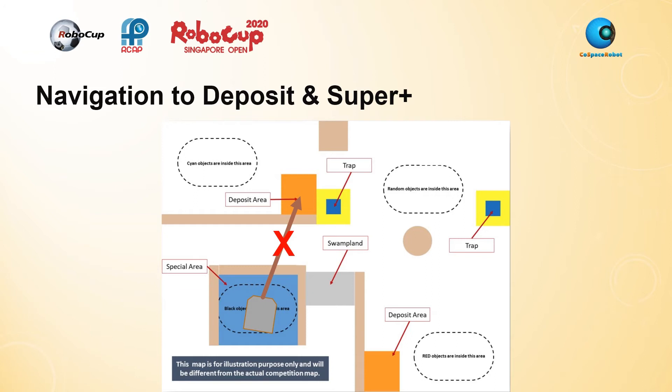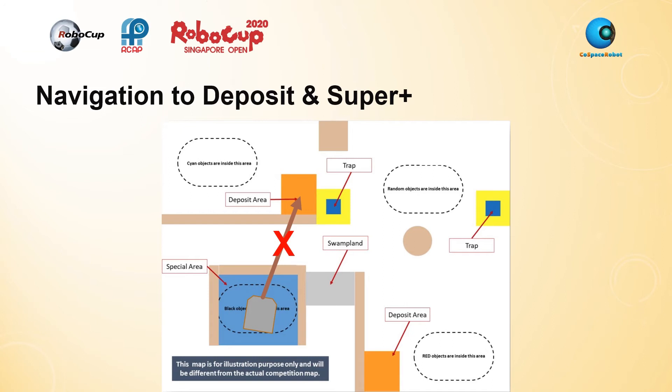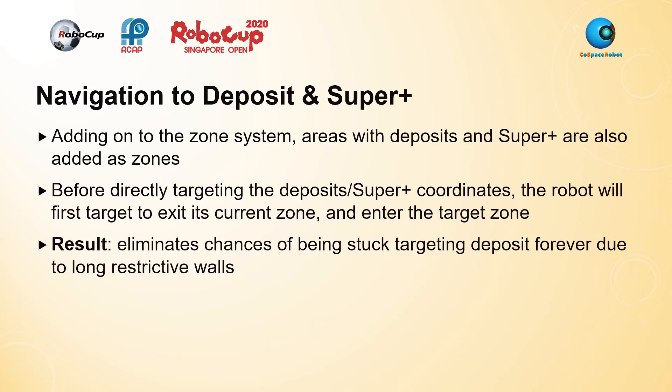For navigation to deposit zones and super plus objects, the key problem is that the robot cannot directly target the deposit area based solely on the angle between the deposit's coordinates and its own, due to a U-shaped wall blocking its path. My solution was to expand the zone system used for object targeting. Areas with deposits and super plus objects are added as zones, and before directly targeting the deposit coordinates, the robot first exits its current zone and then enters the target zone. In the scenario described, the robot would first attempt to exit the bonus zone through the bottom-left or bottom-right corners before continuing to directly target the deposit area, effectively getting past the long wall and eliminating the chance of being stuck.